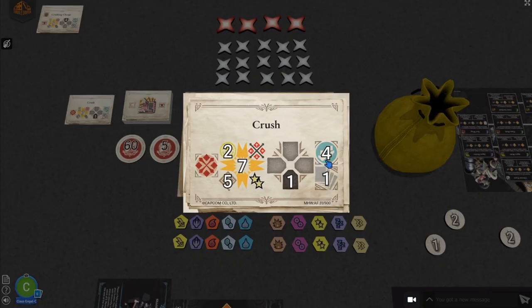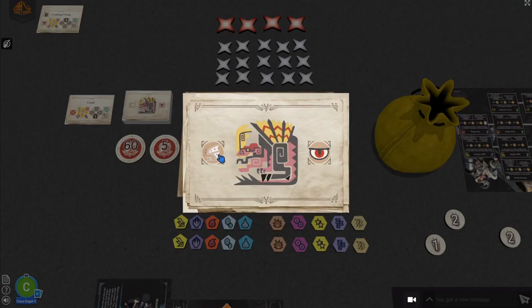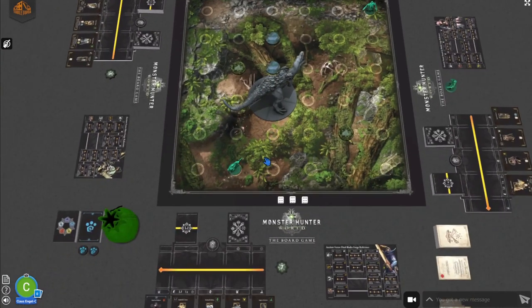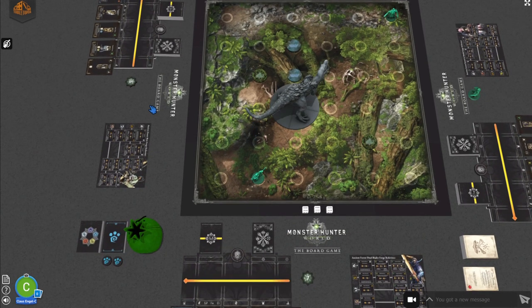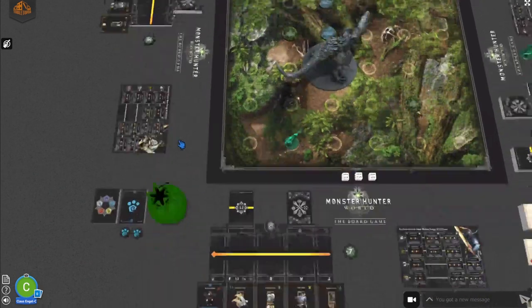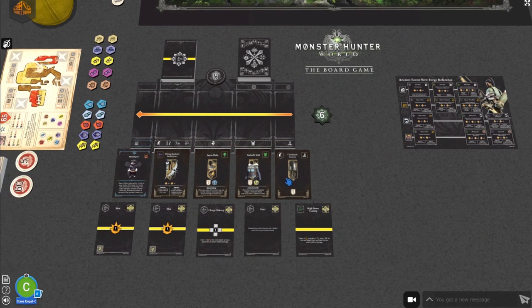The behavior card also shows the hunter activation for the next step — here, four hunters can activate and each can play one attack card. You can also see the next behavior card's attack type on the back, which is a wing attack targeting the furthest hunter, useful for tactical positioning. As none of the hunters have gone yet — indicated by their tokens being green, meaning they can activate — the hunters discuss who takes the turn. We're playing a two-player game, so let's draw a hand for the bow hunter. When a hunter starts their turn, they draw five cards.